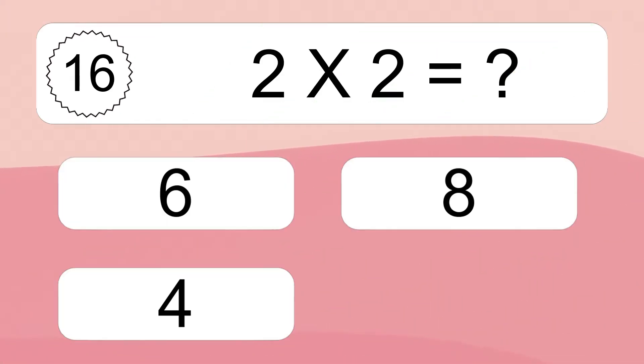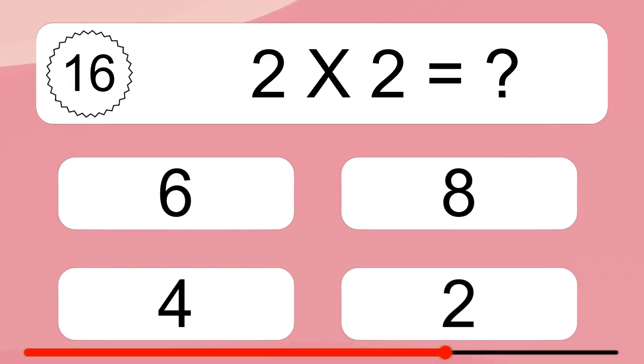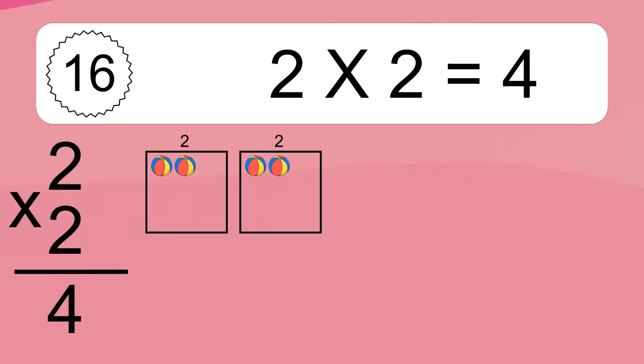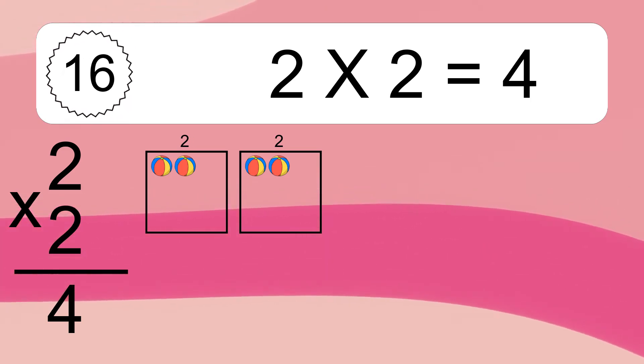2 times 2 equals what? 2 times 2 equals 4. We have 2 boxes and each box has 2 colorful balls inside. If you count all the balls in all the boxes together, you will have 2 times 2 balls. This equals 4 balls.